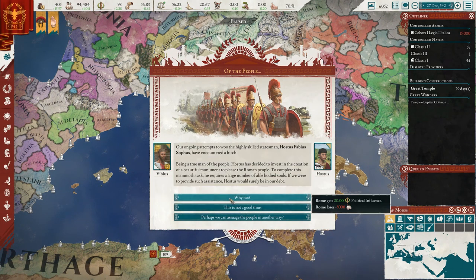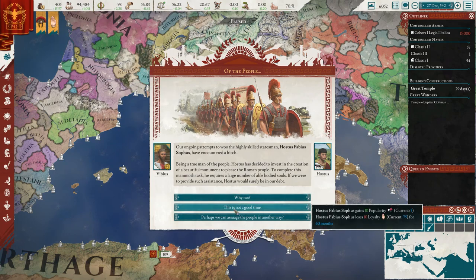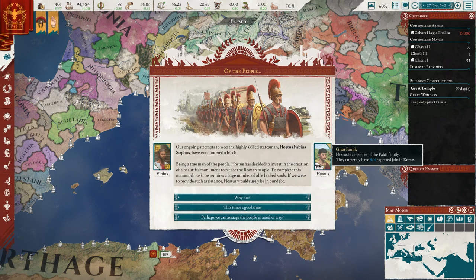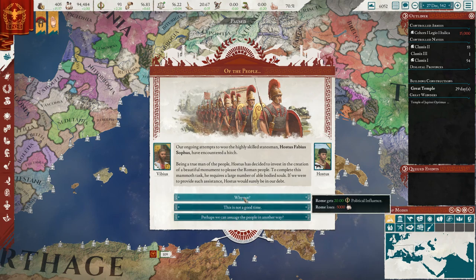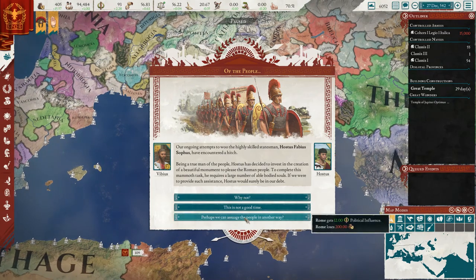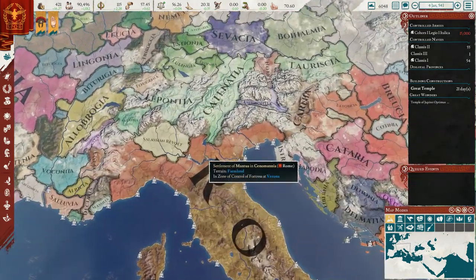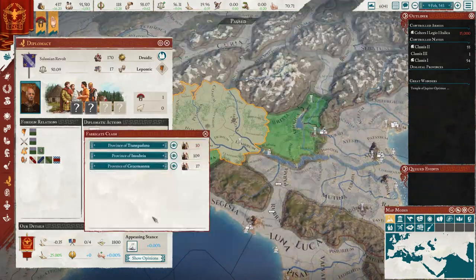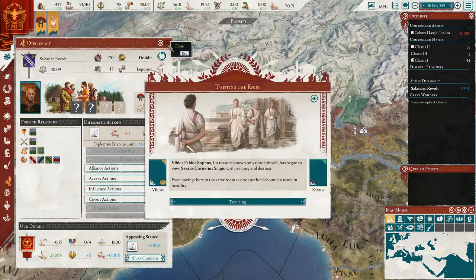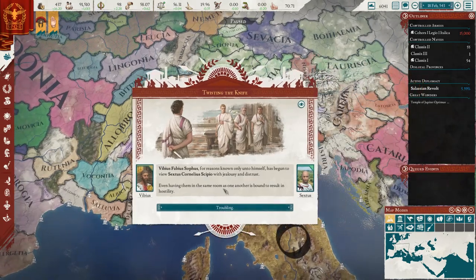This guy here is just looking to create a beautiful monument, and we could help him out. If we did it would give us political influence and cost us manpower, which we've got plenty of. Or we could say this is not a good time, in which case he'll gain popularity and lose loyalty. He's not even that good — I guess he's got good zeal. Or we say perhaps — okay, that's basically spending money instead of manpower. Yeah, it makes more sense to spend the manpower — and you actually get less political influence doing that. So we'll help him out, get a bit of political influence. I know I'm going to regret doing this because the revolt's going to end up ending and then we're going to have to do it again for the third time. Man, we just continually find ourselves getting rivals. Just everybody hates our current consul.